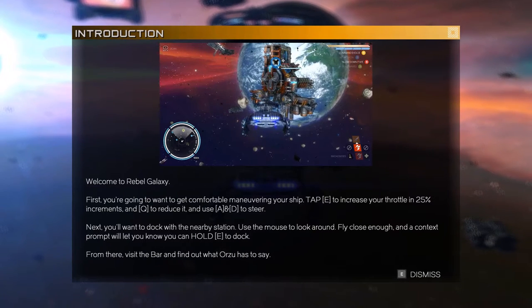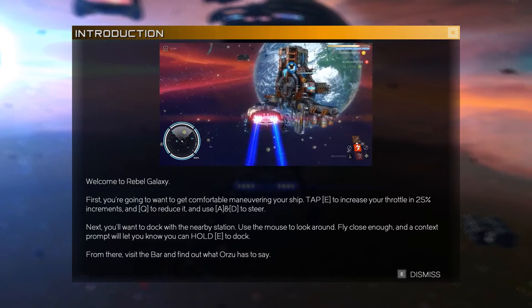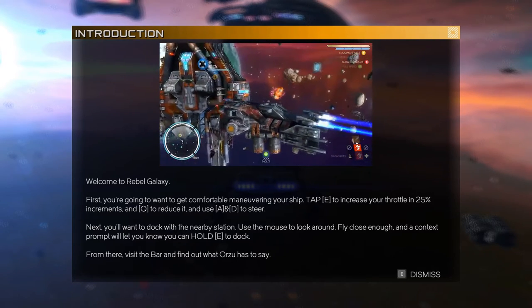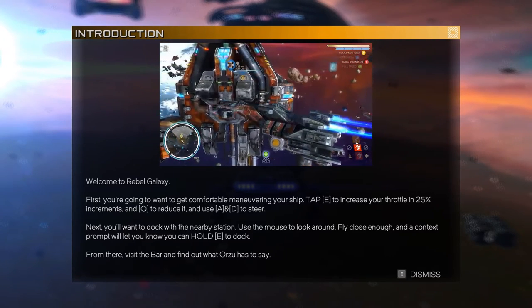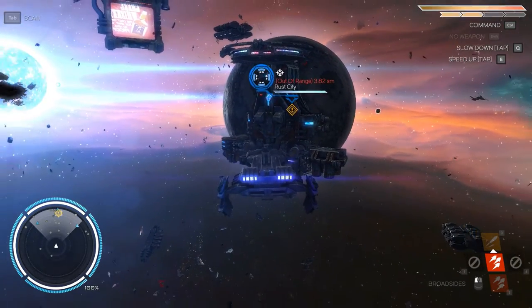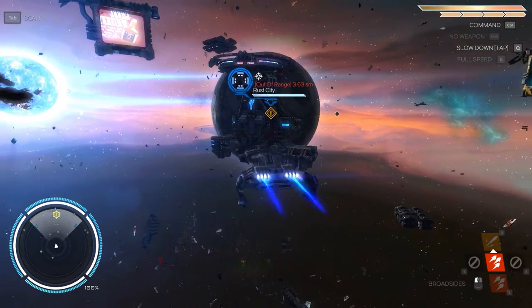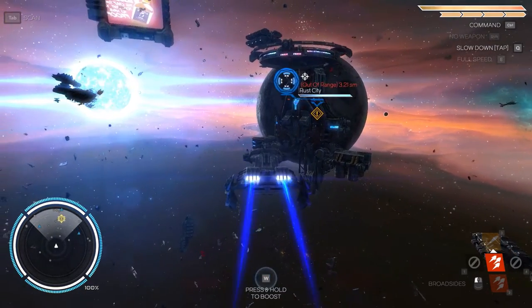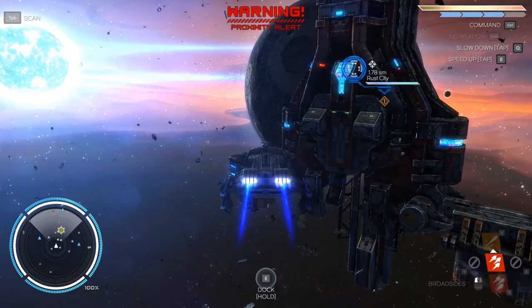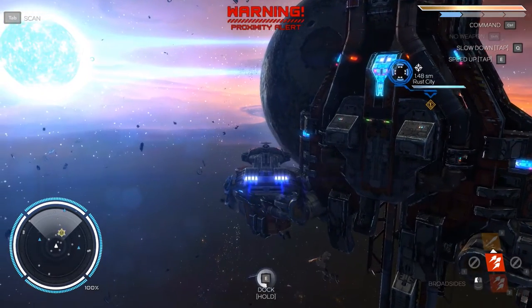Welcome to Rebel Galaxy. First, you're gonna want to get comfortable maneuvering your ship. Tap E to increase throttle, press Q to reduce it, A and D to steer. Next, you'll want to dock at the nearby station. Sublight engines at maximum, exiting sublight, and dock.